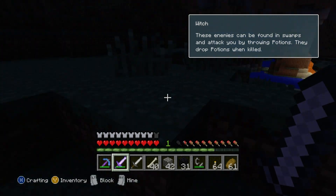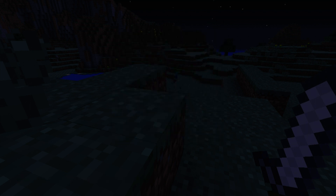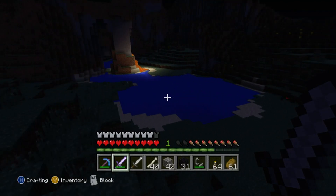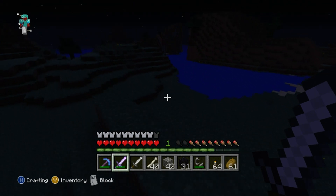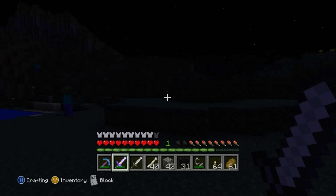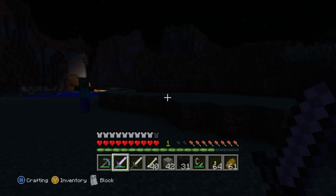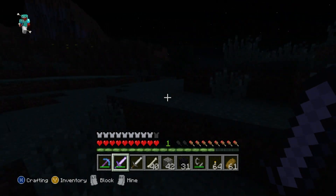Oh yes! What have you given me? Sugar. In what world is sugar a potion? It's a potion of diabetes! I had no idea that's how you found witches — that's the first witch I've ever seen, as showcased by the tooltip. I'm so glad I found one.